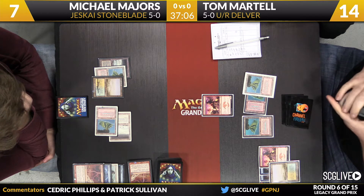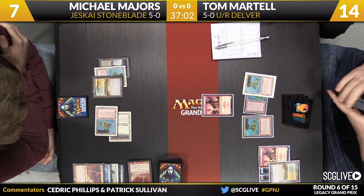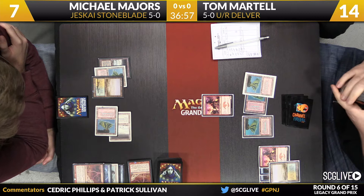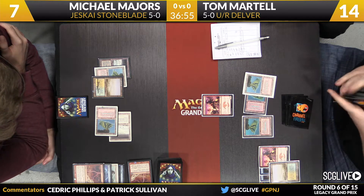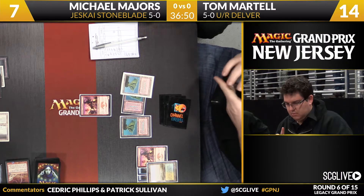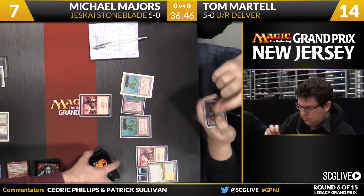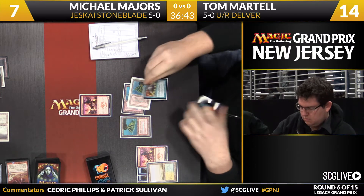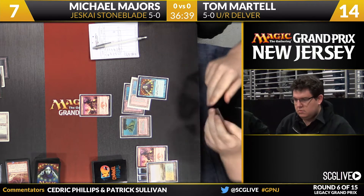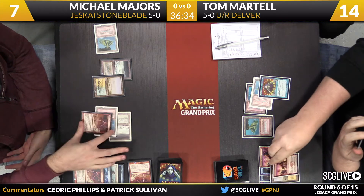There's a Volcanic Island — not as beautiful as the first two. Hopefully Tom does well in this tournament so we can replace that revised one — get another foreign black border. He's got a Brainstorm in hand. You see the Delver too. He's going to Brainstorm now — time to take a look at the top three. Maybe Michael might want to stop this right now. He's going to respond by bolting the Swiftspear.